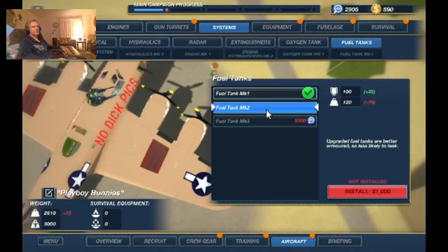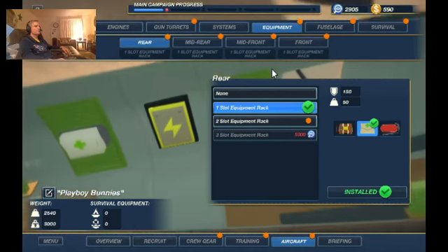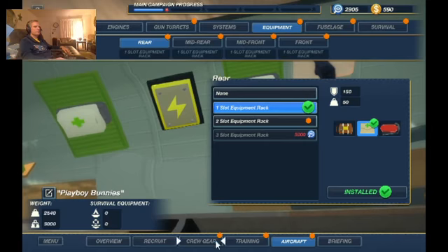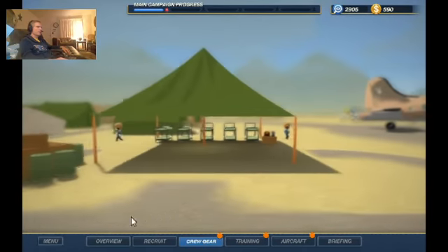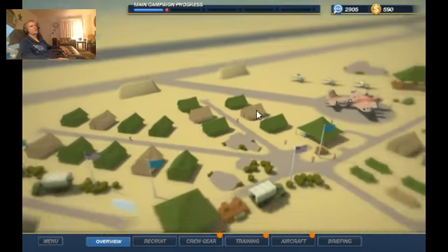Fuel tank number 2 — we don't have the money for that, we spent what we had. That should do it. For crew gear I'm not even going to look at that — let's just go to overview and say goodbye.